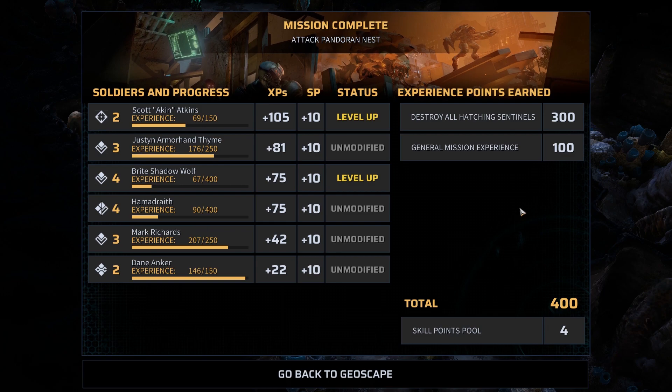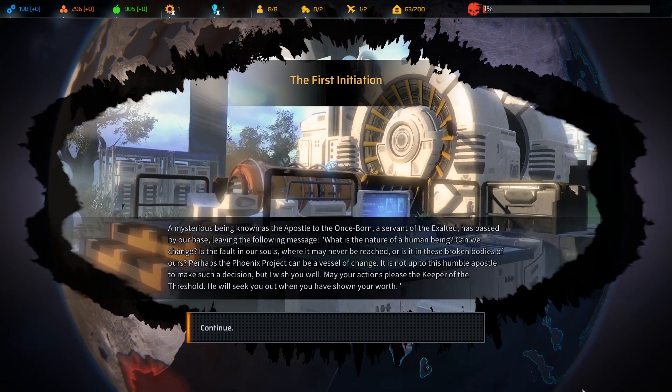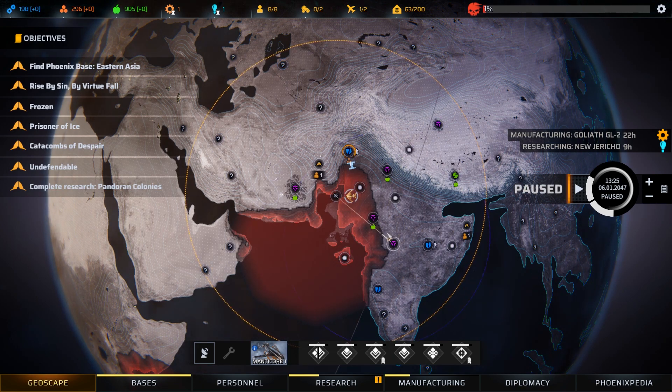Those are the sort of missions we want - no injuries, two promotions, almost a third. That is definitely something we can live with. Because we destroyed a Pandoran nest we get a little positive attitude adjustment with all three factions. Unfortunately we don't really recover any material rewards from doing that. But now we have the first initiation. A mysterious being known as the Apostle to the Once Born, a servant of the Exalted, has passed by our base leaving a message: 'What is the nature of a human being? Can we change? Is the fault in our souls, or is it in these broken bodies of ours? Perhaps the Phoenix Project can be a vessel of change. May your actions please the Keeper of the Threshold. He will seek you out when you have shown your worth.' It looks like we've started working our way up the hierarchy of the Disciples - the Disciples like us a little bit now.